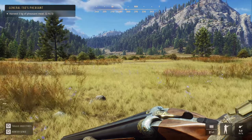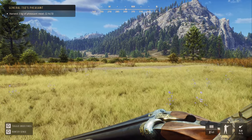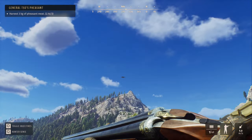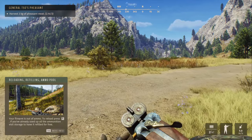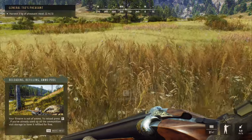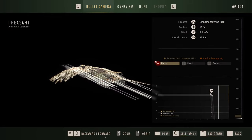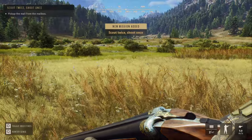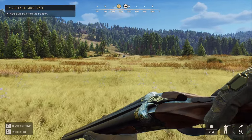I think I see one right there — I want to see if I can scare it up and hit it when it flies. Walking right up to it. I did not hit it — oh, I got that one! Wait, where did it go? There it is. Pick up the mail from the mailbox — okay, we'll head up there and do that.